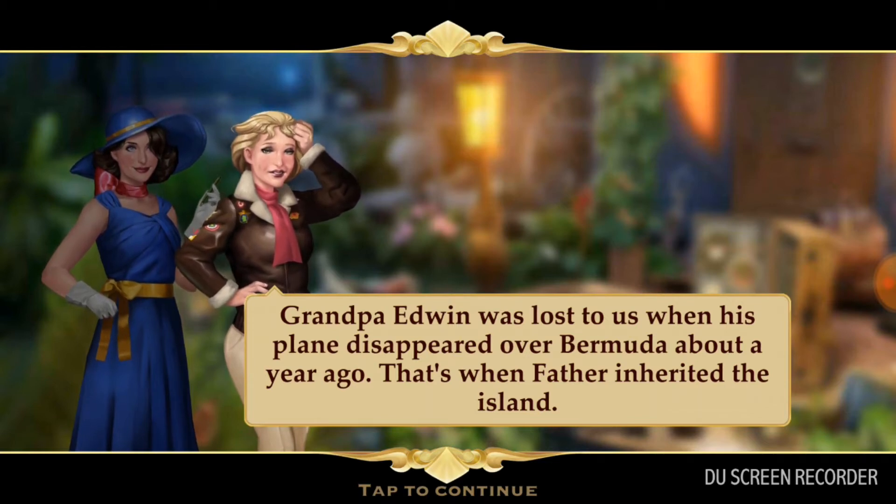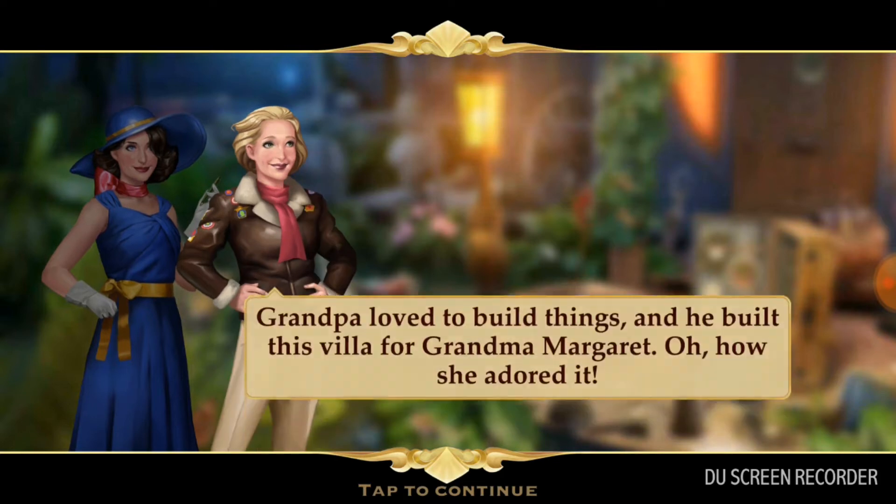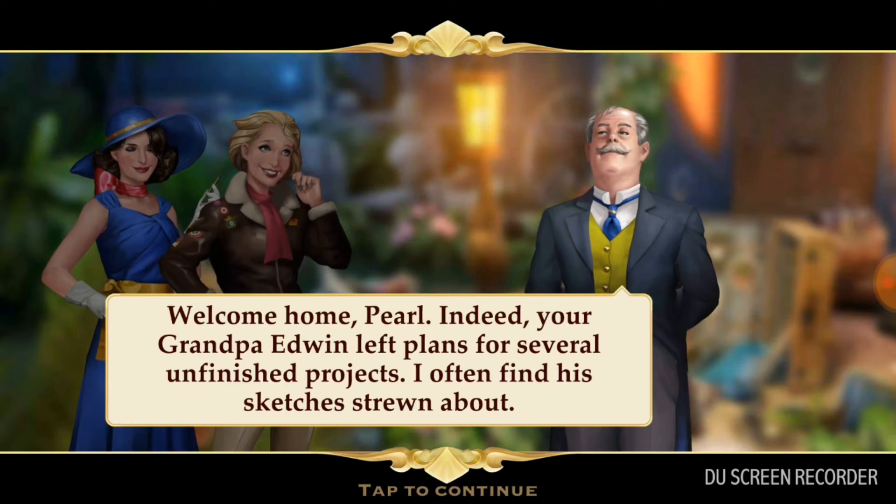From the beginning there's a storyline that continues until the end of the game. For example: 'Grandpa loved to build things and he built this villa for Grandma Margaret.' And: 'Welcome home, Pearl. Indeed, your Grandpa Edwin left plans for several unfinished projects — I often find his sketches strewn about.'